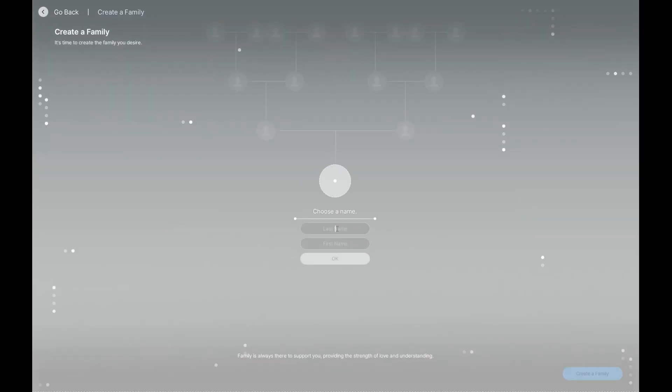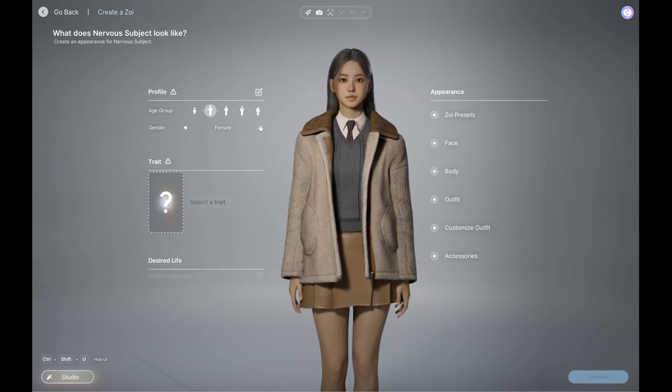The first thing you want to do for starting a game is to choose a name. We're going to say Nervous Subject, because since most of my viewers are actually TS2 viewers, this means something to you. So we're going to choose a male.